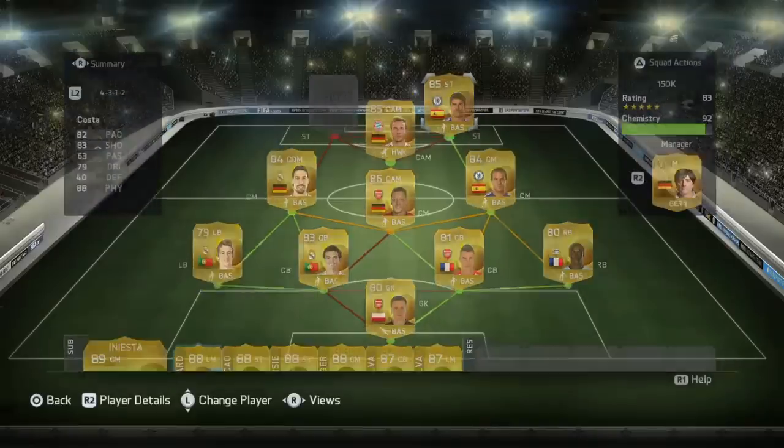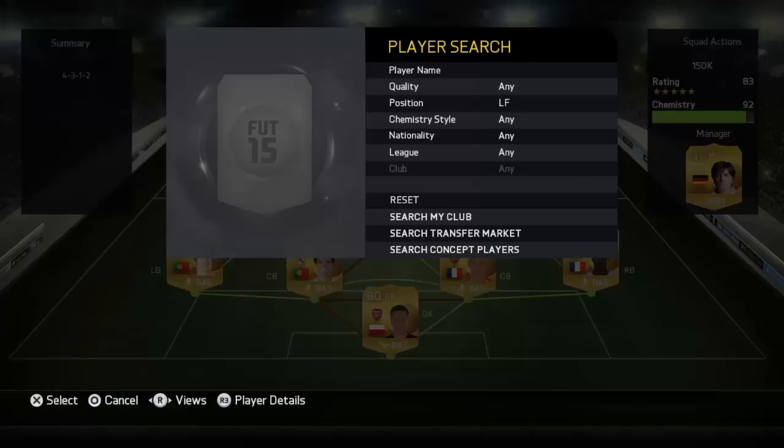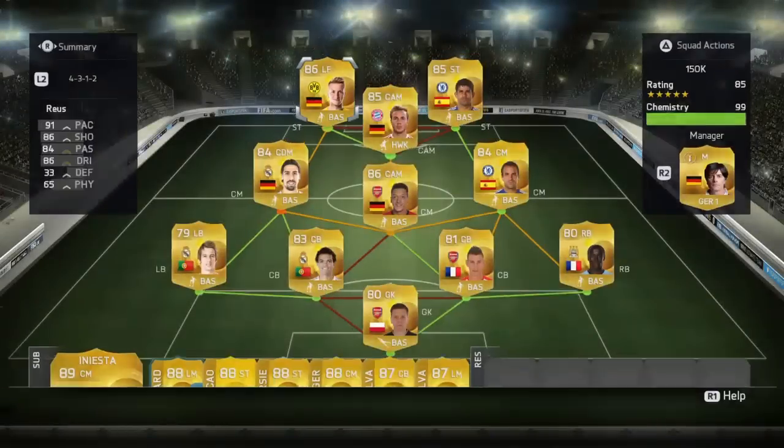The first of the strikers is Diego Costa, which I was very disappointed with. Picked him up for 25,000 coins and he only managed to get 1 goal for me.